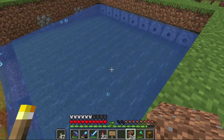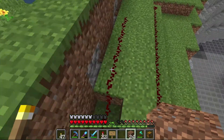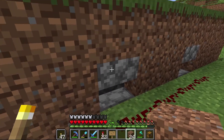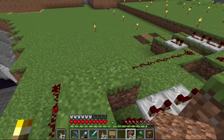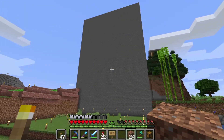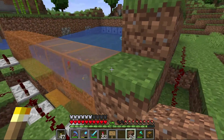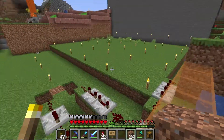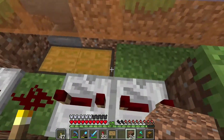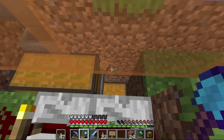It produces a very handsome amount of mainly wheat seeds, but it also gives us flowers every now and again — and the flowers are really what we're after with this farm. The only other thing I didn't outline is these dispensers. I have some upside-down stairs placed so I can access and refill them with bone meal as needed.